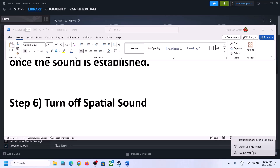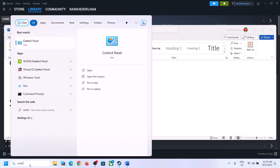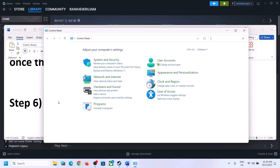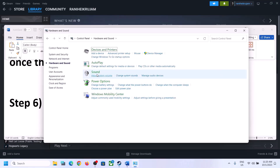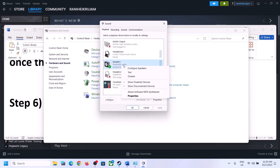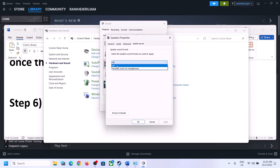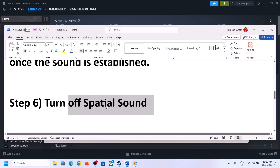The next step is to turn off spatial sound. Right-click on the speaker and click on Sound Settings, or open Control Panel and go to Hardware and Sound, then Sound. In the Sound Control Panel, select your speaker, right-click, select Properties, and go to Spatial Sound. Turn this off, click Apply, click OK, then launch the game and check.